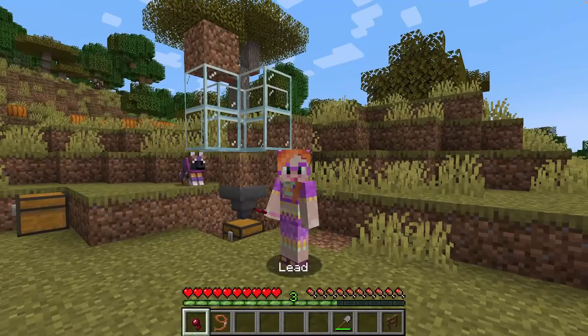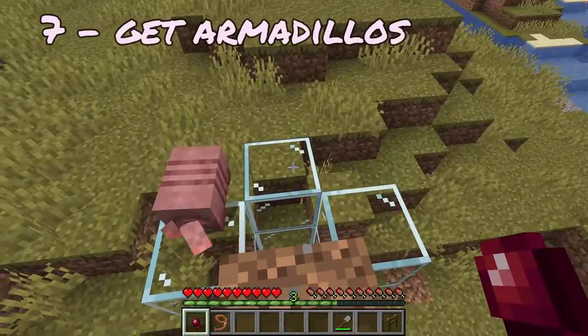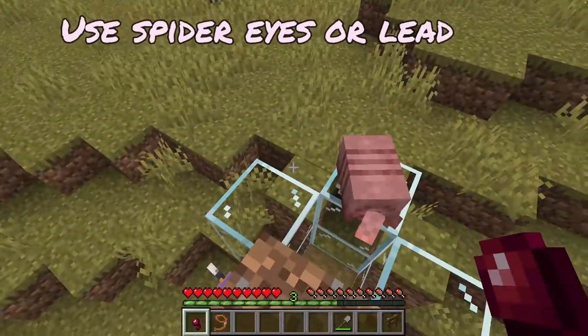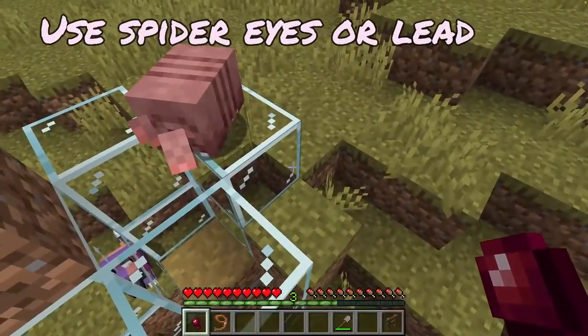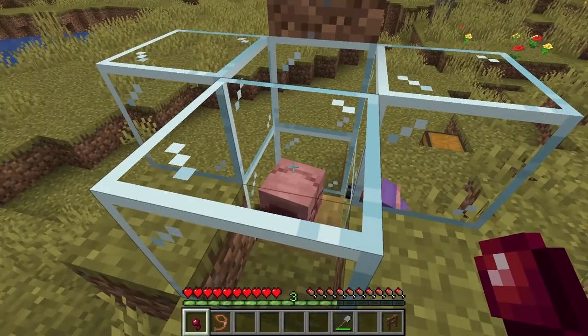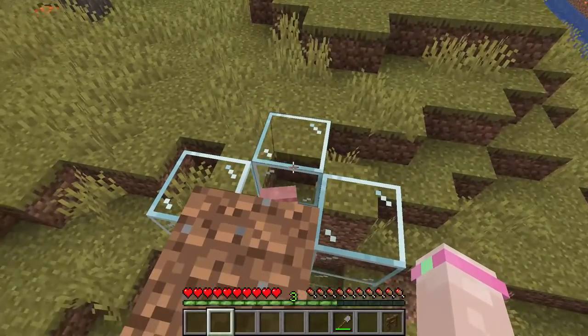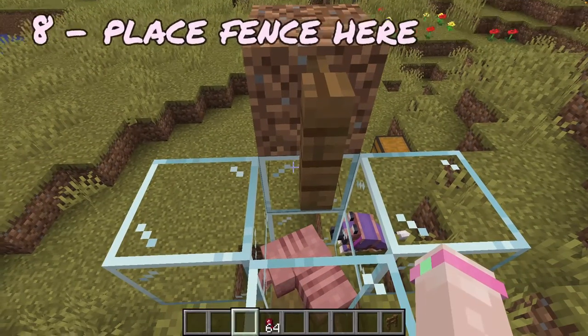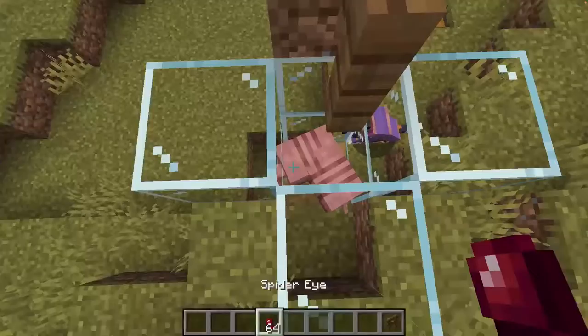All we need now is the armadillos, and this is probably the bit that will take the longest. Armadillos like spider eyes so they follow you if you hold one, or you can use a lead. Give them a little nudge — in you go! And they fall into the hole. Now place a temporary block here and put a fence over the hole so you can't fall in. And that's it, done.